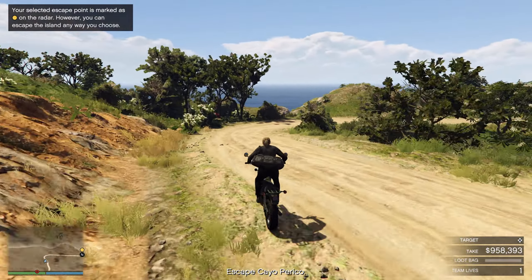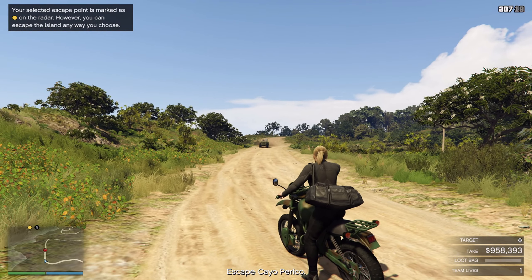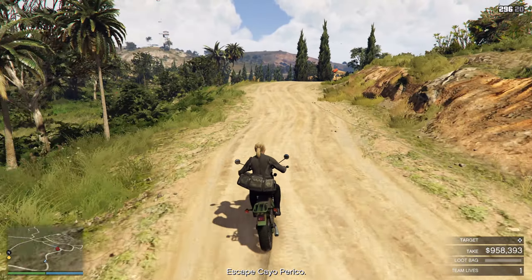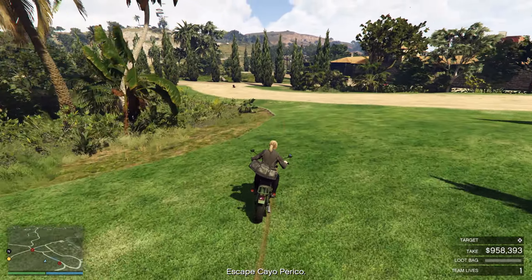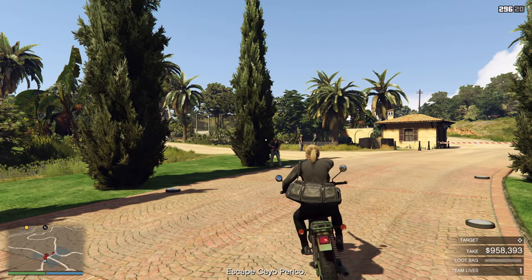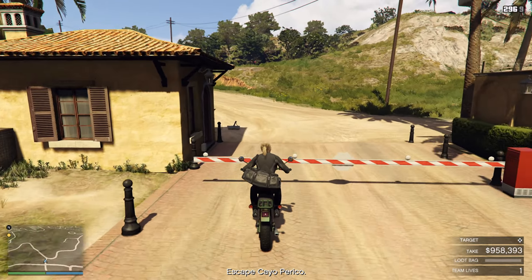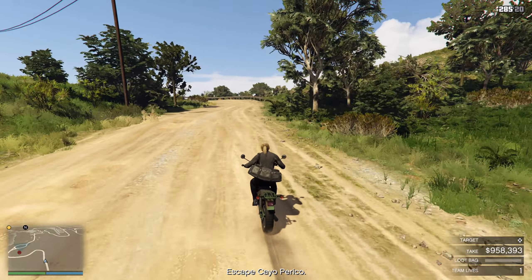We've got to come kill this jeep. Don't worry about failing this — it's impossible to fail. I've wasted a whole clip on that guy, reloaded, and then shot him again without the alarm going off, so I don't even know. I've never seen the alarm go off. But yeah, if you don't kill the jeep, you're just going to find the corpses and set the alarm off.